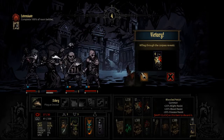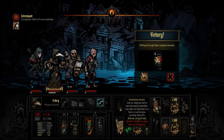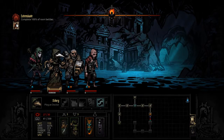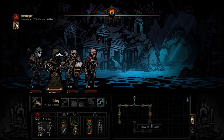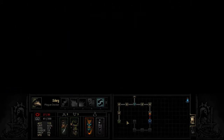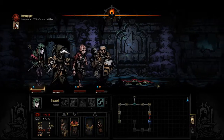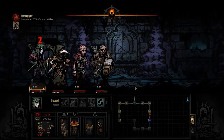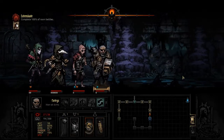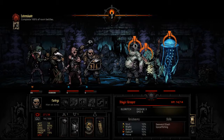Bloodied fetish - increased resistances except against disease. It's not a very good trinket. We did get another medicinal herbs which is interesting - we're going to hang on to it. Let's move everybody back to their correct positions. Damn it, I walked a bit too far to the right - that is really annoying. Oh well. We got a surprise so we should be fine here. Buff up this guy. Remove a bit of stress from the plague doctor - I think that's more important right now than speed, especially since we got the surprise.